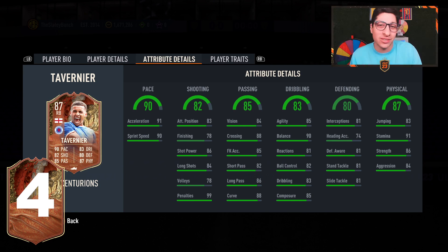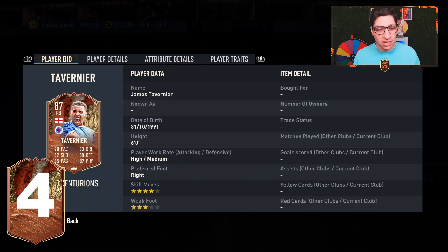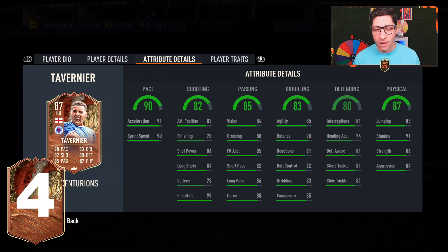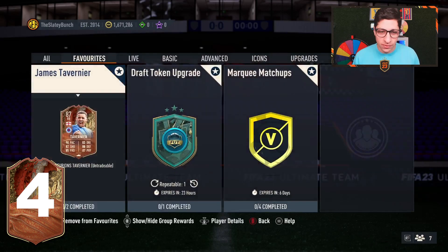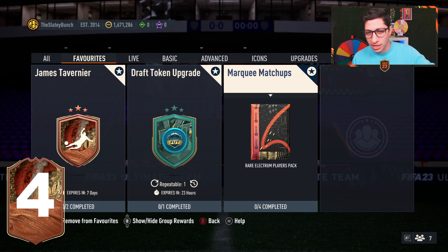We have a 90-pace Club 80 Tavernier card. He's a right back in the Scottish Premier League, plays for Rangers, English nationality, four-star skill, three-star weak foot, high/medium work rates. He can play right back and right wing back. He's got traits like swerve pass, outside the foot shot, and early cross, among others.